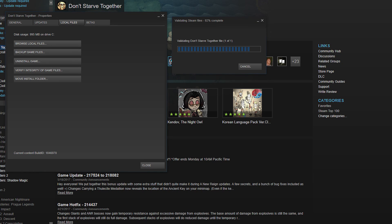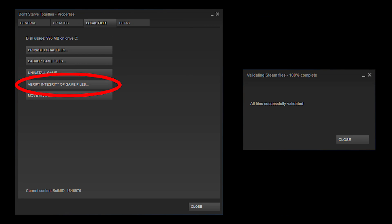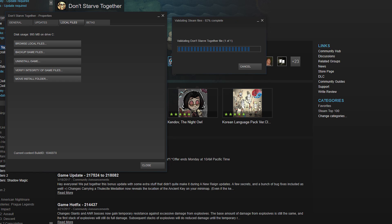If this does not work for you, make sure to go ahead and re-verify the game files for your Steam installation of the game. As always, this applies to Don't Starve and Don't Starve Together on PC using Steam as a client. Thank you very much for watching and hope to see you next time.